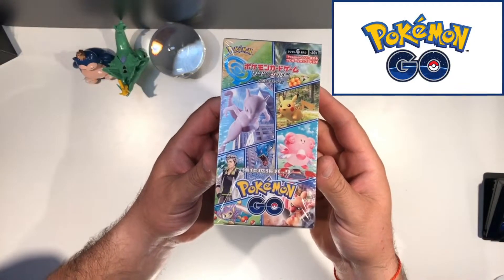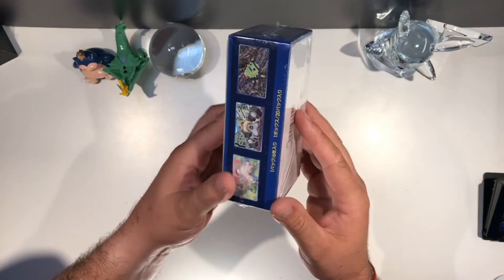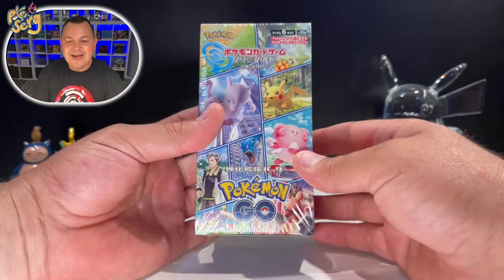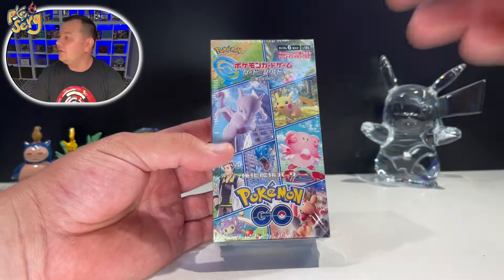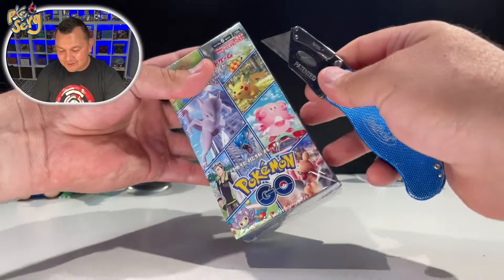What's up everybody! Today I have a special set for you that came out in Japan on June 17th. You already know I got the shirt on — we got the Pokémon GO set! I can't wait to open this bad boy up. Let me know down in the comments if you play this game — are you a fan of Pokémon GO? The English version is releasing on July 1st.